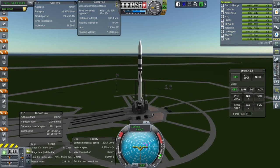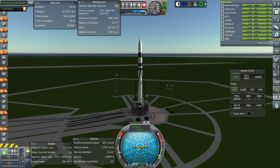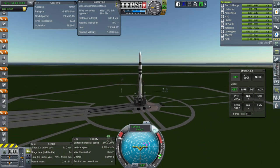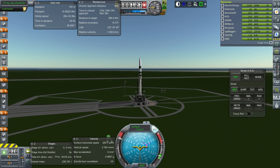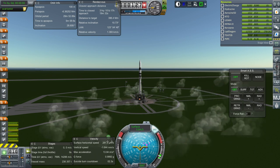Unless we happen to be at the ascending or descending node, the relative inclination to Mars isn't so important — it's just nice to have some reference and I'll try and tweak it a little. Okay, SAS is on, and ignition — and launch.